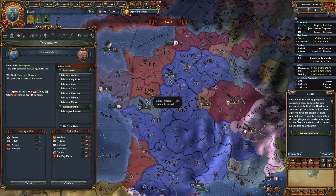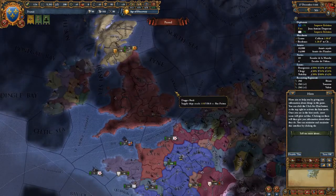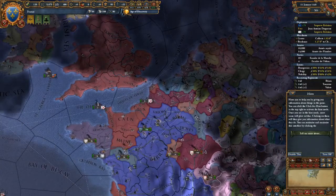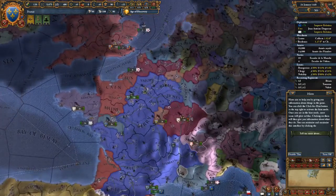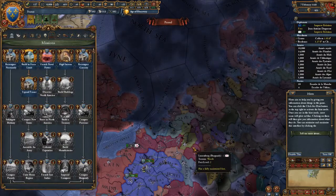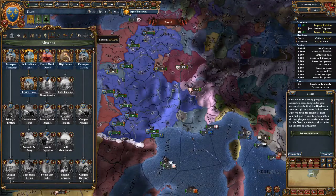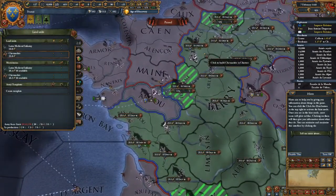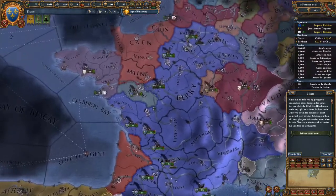Only Scotland and Burgundy will join in the war with England — because Britain doesn't exist at this point; it's just the Kingdom of England, which also controls Wales and the Pale in Ireland. I need to be strategic about this, so I'll be patient and go for that royal marriage with Scotland. I've built up my force limit and have infantry; now I need to wait for some more cavalry.